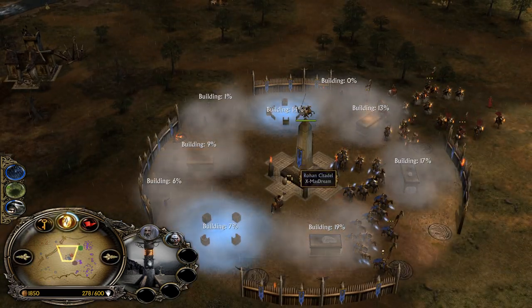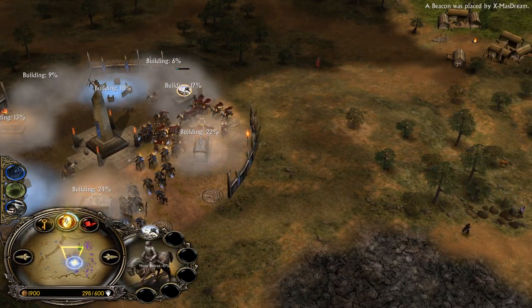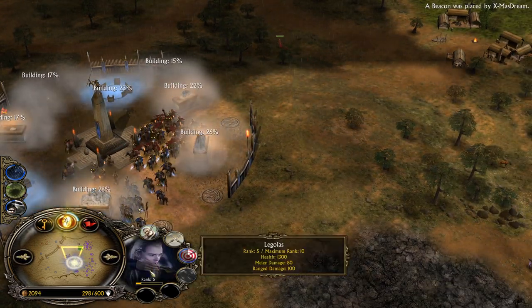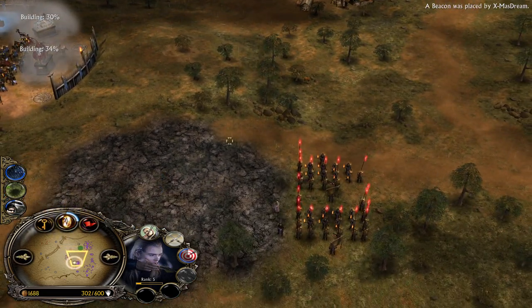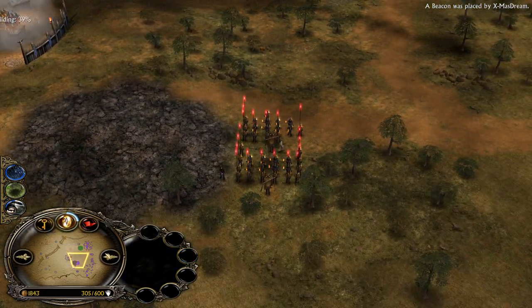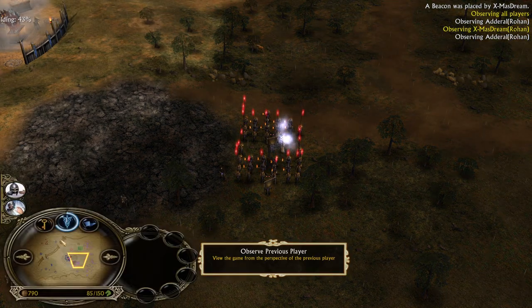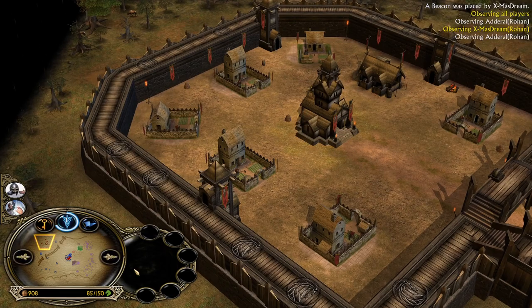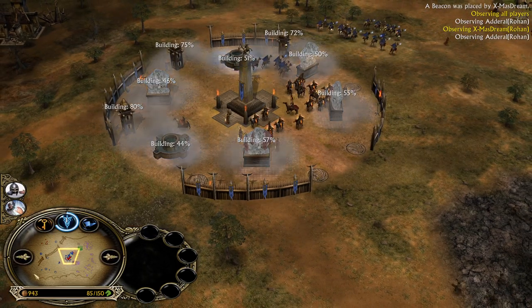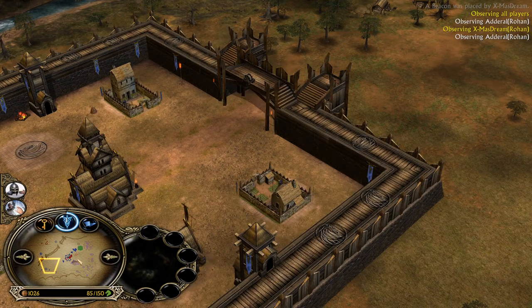The blue Rohan player was now able to purchase the middle. We have some Rohirrim archers on the field for mobility, and Legolas was able to rank them up. The Tainted Land is still from the Isengard player - there is no Elven Wood available just yet for the red Rohan player. He's quite behind. The blue Rohan player has four farms under his control.